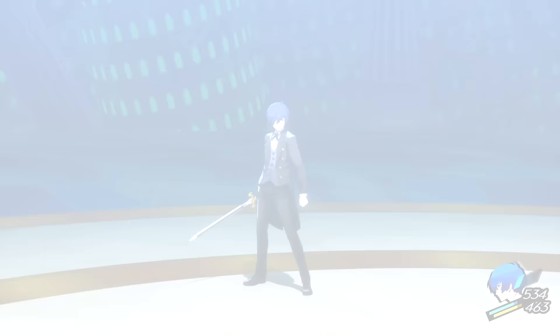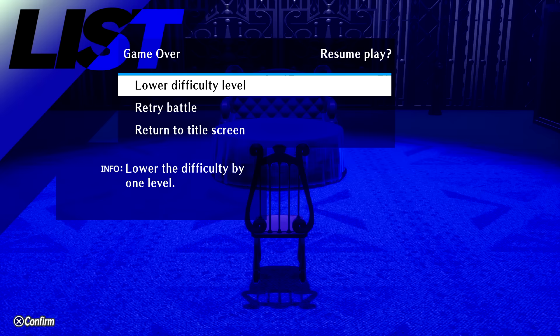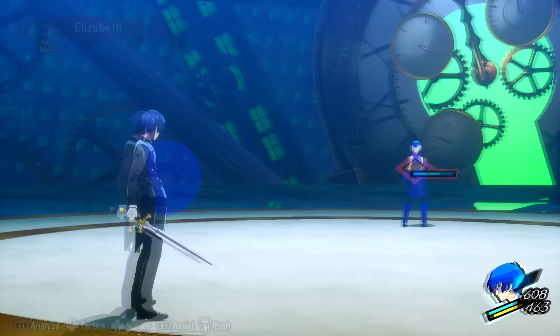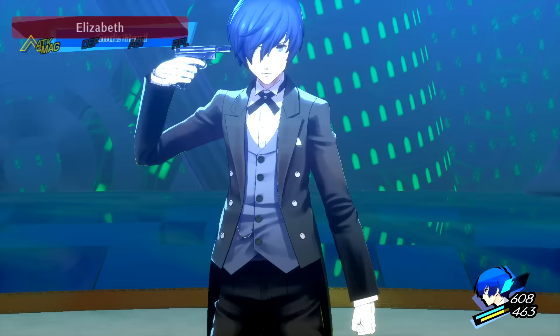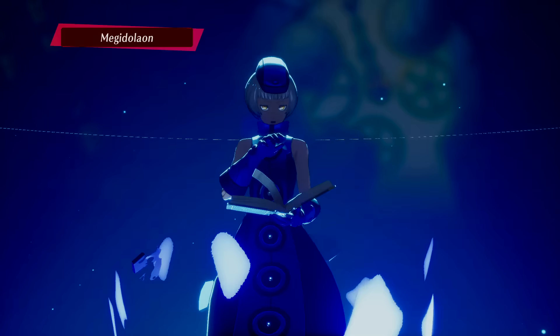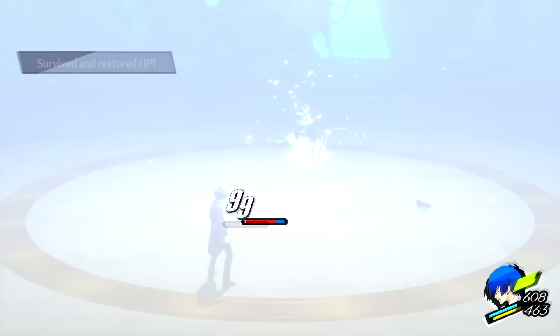Next, we need to rely on Fuka's tier G to charge and concentrate. If she buffs you with Heat Riser instead, that's a reset. On the same turn, we also switch to Johanna — she must also land a crit with God's Hand, or else it's another reset. After this, Elizabeth will unleash her first Pixie Megidola, which are always instakills, so Enduring Soul on Johanna is non-negotiable here.